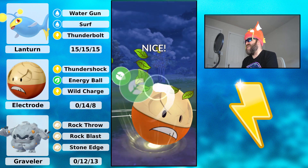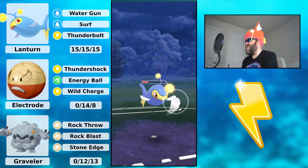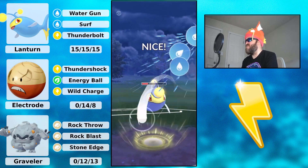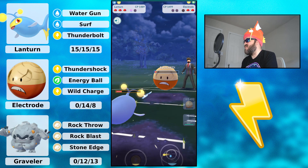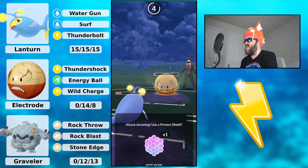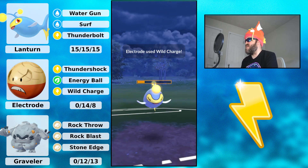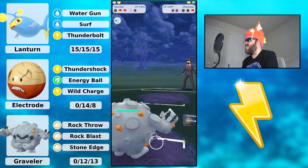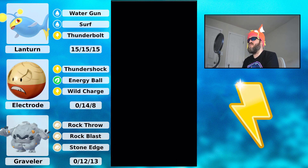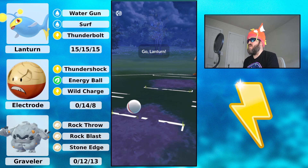I accidentally clicked out of the game — my bad, but okay. I combo-play switch into my Lantern and go for Surf to bait the shield. My opponent fires a Wild Charge which is enough to KO me, and that's fine. I still have Graveler with a shield. I successfully farm down and my opponent concedes. Looking pretty good.